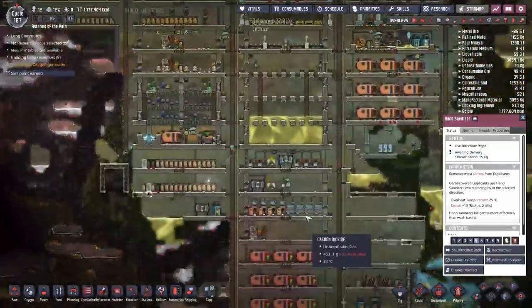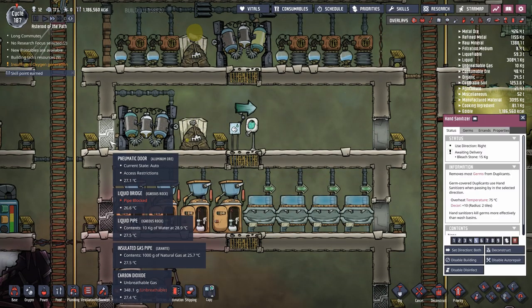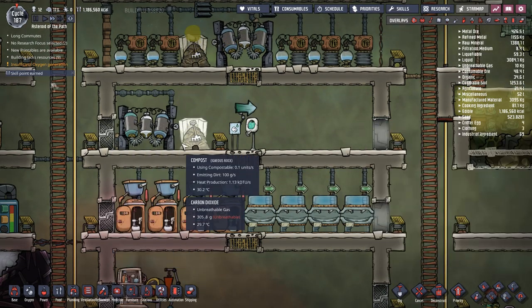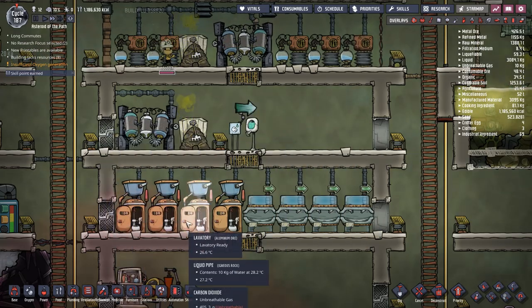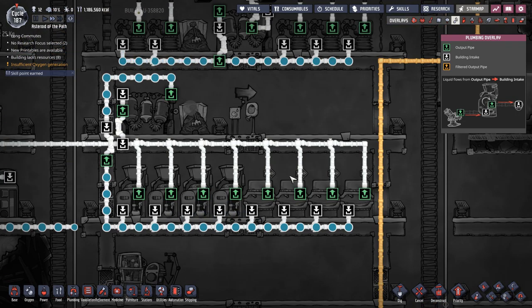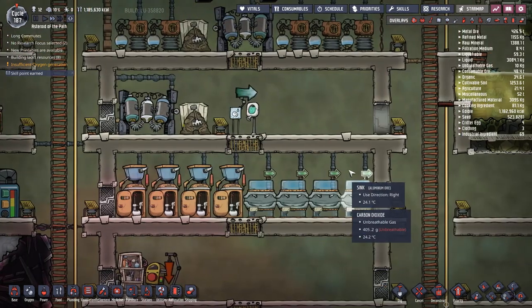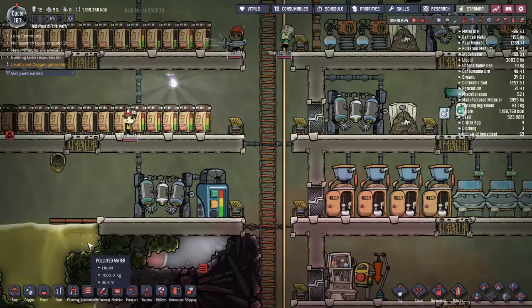This facility is done — everything is working and fired up. The doors only allow entry, so dupes have no reason to bypass the hand sanitizer. This is a self-contained system that continues to flow without interruption, as long as you have somewhere to dump excess polluted water.